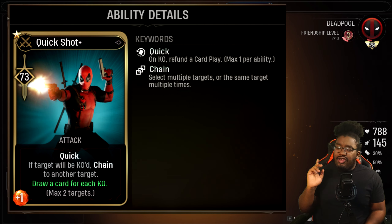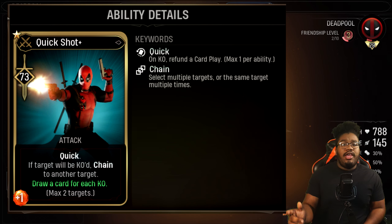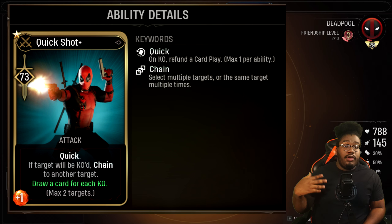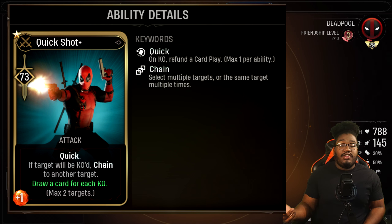Next we have Quick Shot. I like Quick Shot because if you KO an enemy and there's another enemy in the area that can be KO'd as well, you can basically kill two enemies with one card, which is really nice. And I have it where I draw a card on each KO, so that's two free cards for defeating two enemies. Pretty cool.